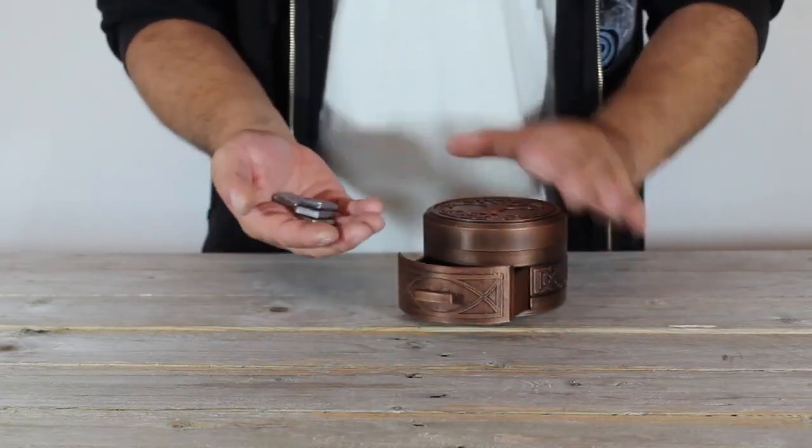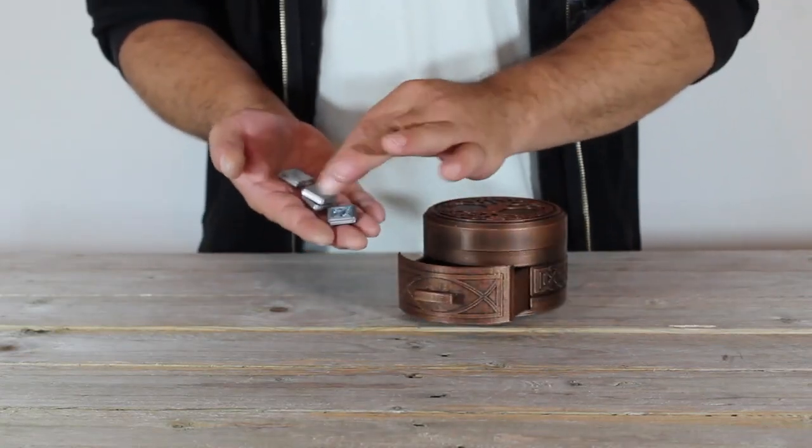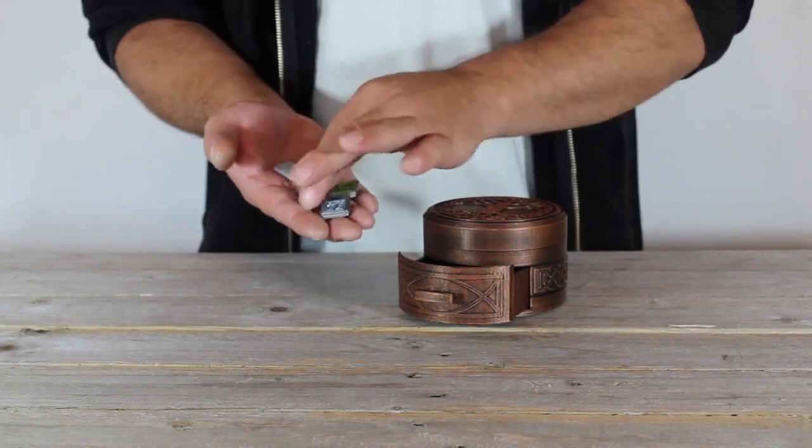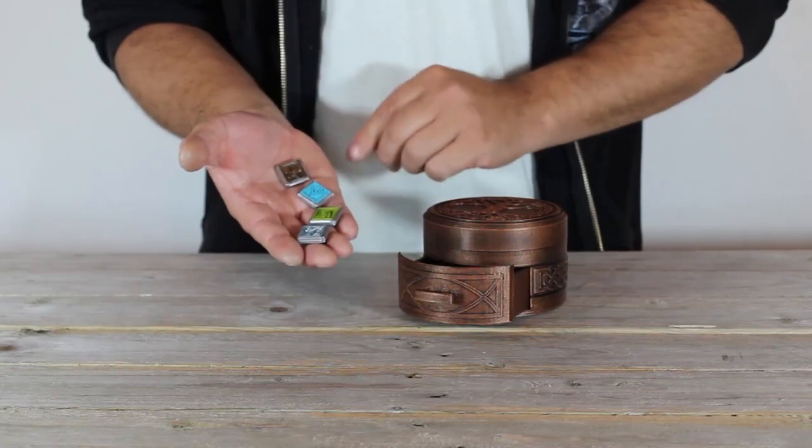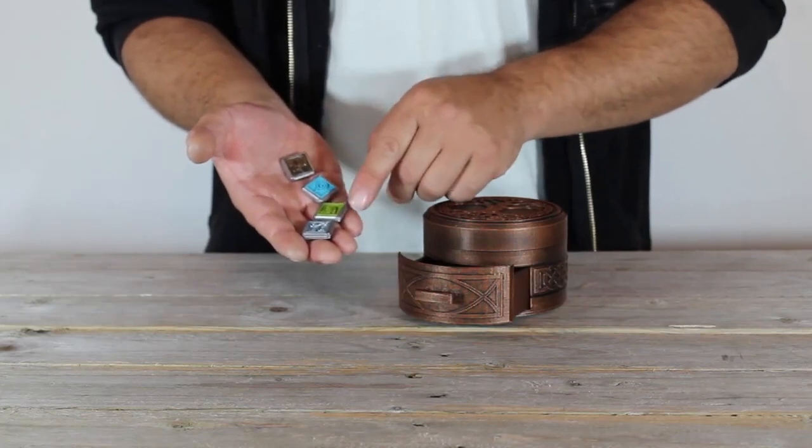If we have a good look at these tablets, you'll see that each one has a different color and each one also has a different symbol representing one of the four elements. So here we have fire, water, earth, and wind.